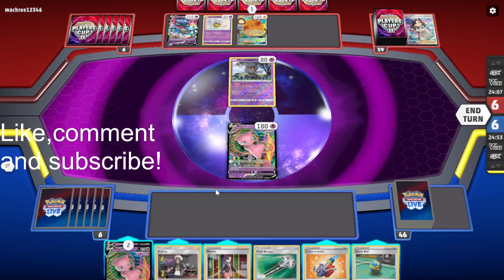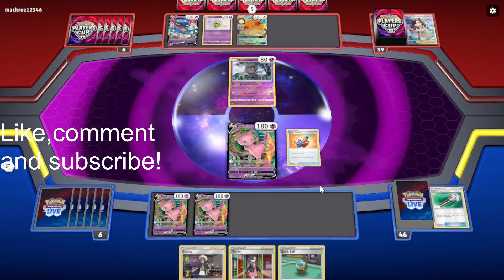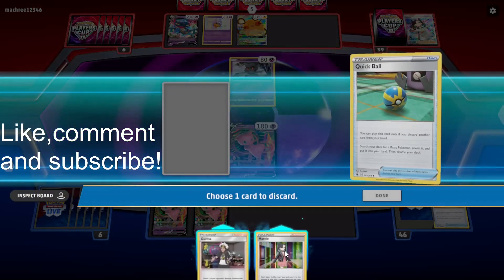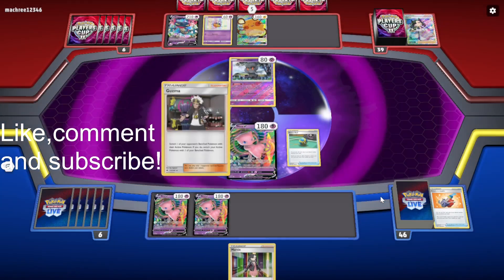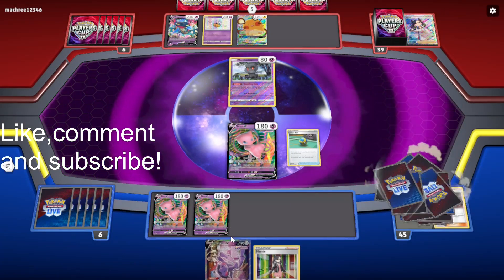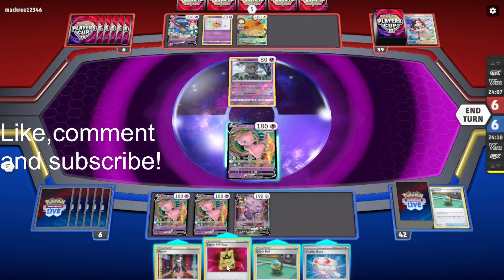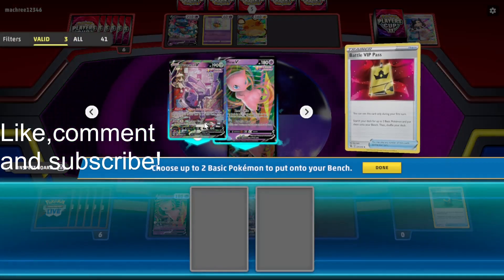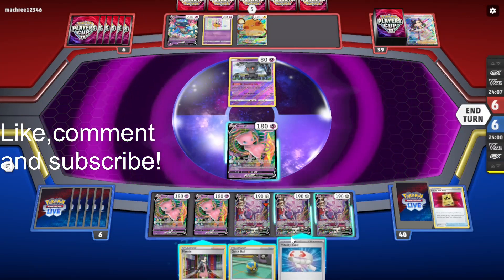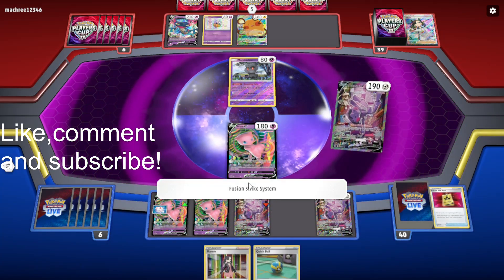Okay, we're now going first against Dragapult. Starting off with three Mew Vs, that's pretty good. I'll Chromatic away the Field Blower. We do get tails, which is fine. Probably discard the Marnie to get a Genesect — actually discard the Guzma, because we can use the Marnie to draw some more cards if we don't draw anything good off the Genesect. Genesect for three cards — nice. Battle VIP Pass and a Quick Ball, so I'll grab two Genesects.